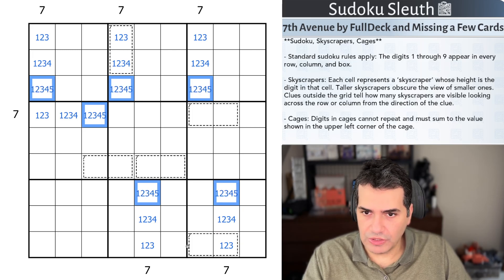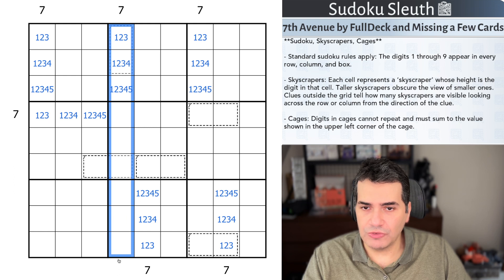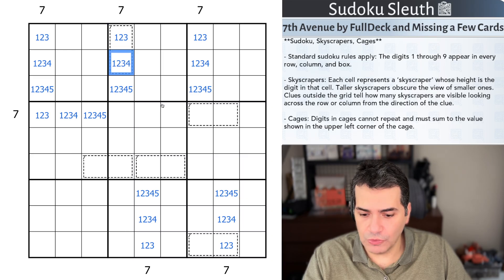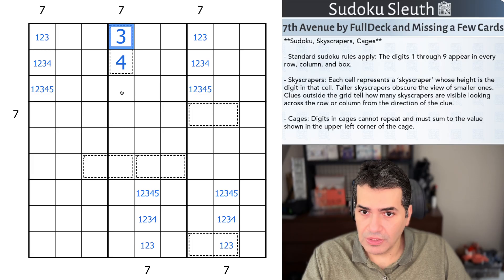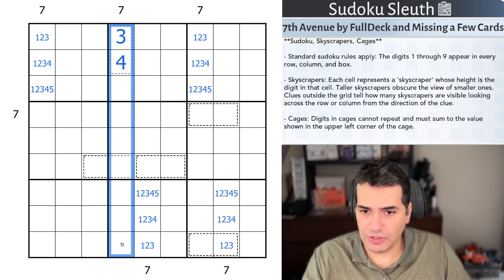Between row four and column four there's already a bunch of things we can deduce. How am I going to get to seven in these two cells? It can only be the four and the three — that's our breaker. We also now know that one and two, because we're starting off at three, are the only two cells that are not visible.